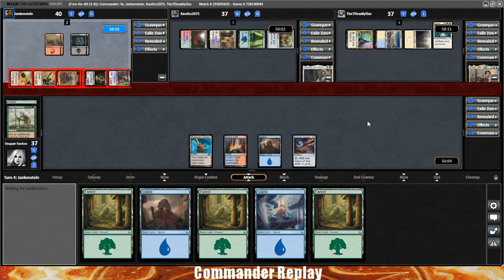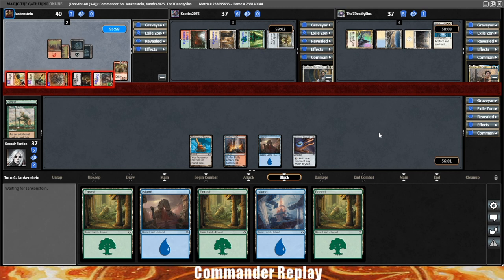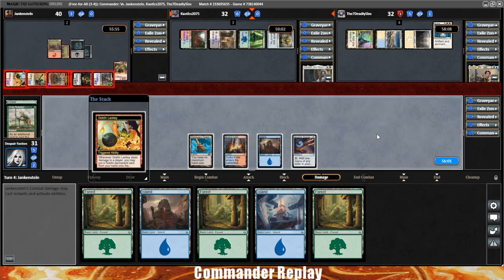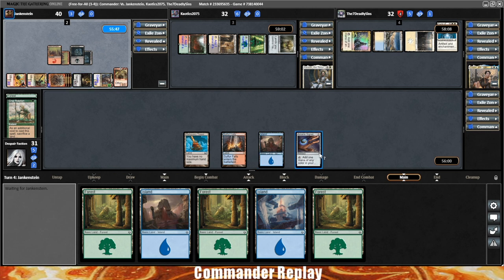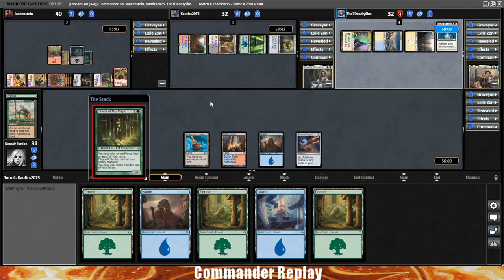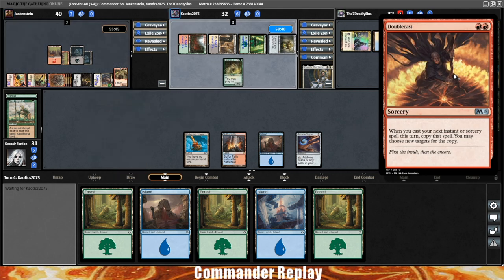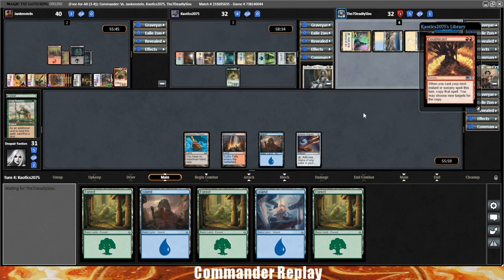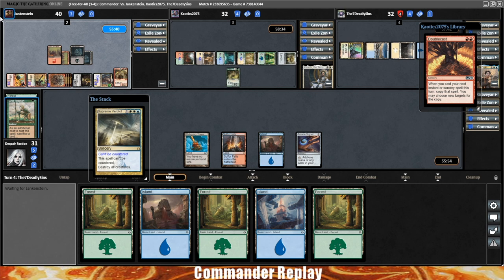Opponent going on the attack, spreading it out. Opponent says we're walking face first into the inevitable board wipe — sometimes the board wipe just doesn't happen and you steamroll the table. Opponent finds themselves another goblin — it's a Goblin Trashmaster. Hope our Arcane Signet survives long enough to get our commander into play. Chromatic Lantern is probably a little higher in the pecking order. There's a Supreme Verdict — probably losing all the artifacts in play. Losing our ramp, not a good time.